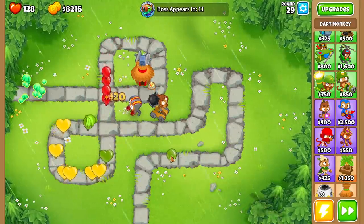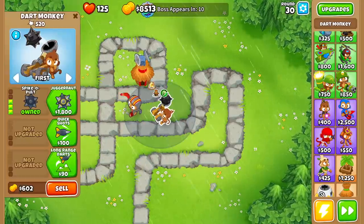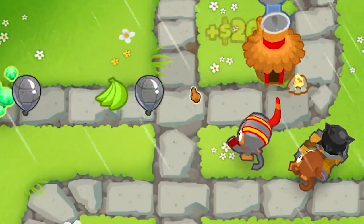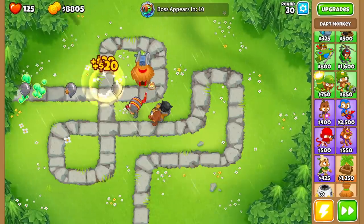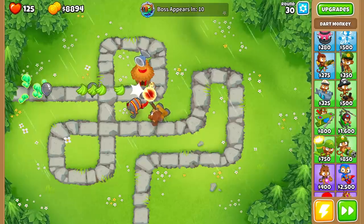Oh my God, that is absolutely amazing! The fireball is absolutely broken — I think that's from the ring of fire, the tack shooter. This should be able to absolutely shred through everything. Look at that — it insta-kills the lead balloons on round 30. That is insane. We need to go for a couple more towers because the boss balloon is only 10 rounds away now.